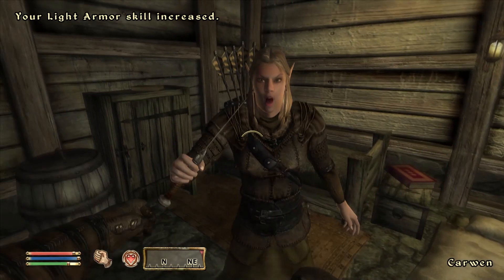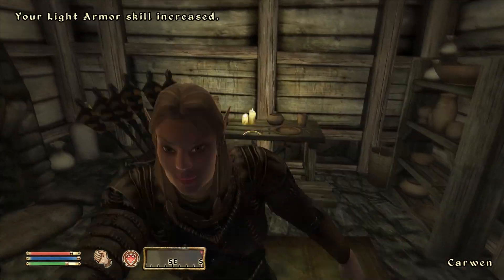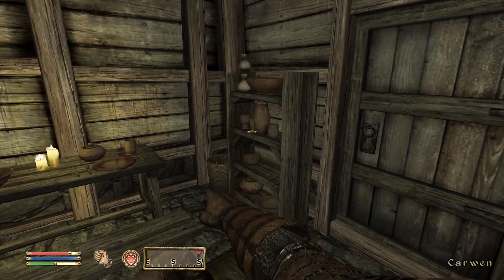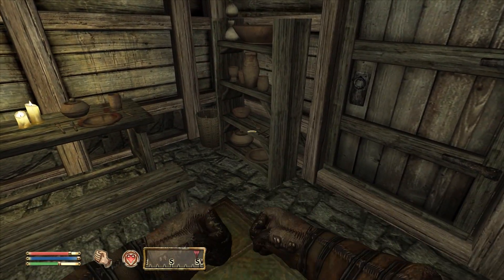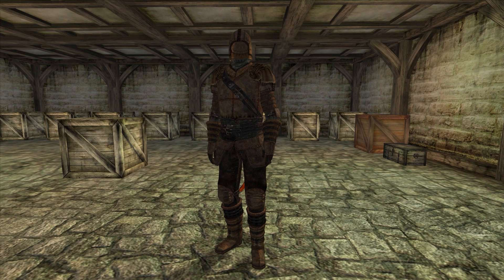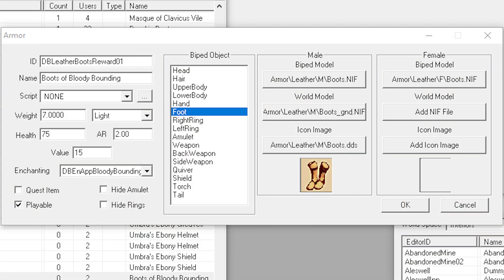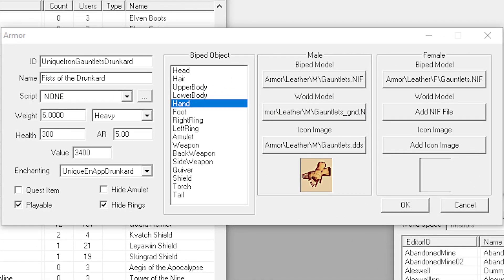What doesn't really make a lot of sense is that some unique magic items such as the Boots of Bloody Bounding and the Fists of the Drunkard still use the model for pit boots and pit gauntlets respectively. A naive person may say Bethesda wanted to reuse some of these models, but I'm leaning more towards Bethesda just forgetting to swap these models out with the correct leather ones. The Boots of Bloody Bounding are internally referred to as DB leather boots reward, and the Fists of the Drunkard apparently weren't even supposed to be leather — they're internally known as unique iron gauntlets drunkard.